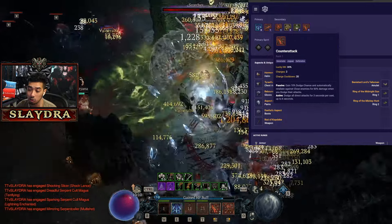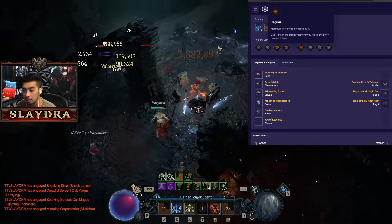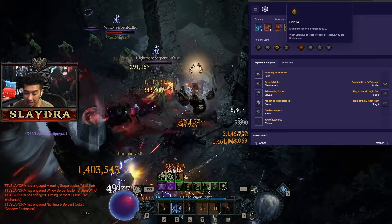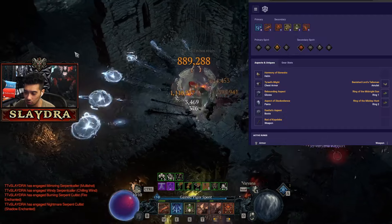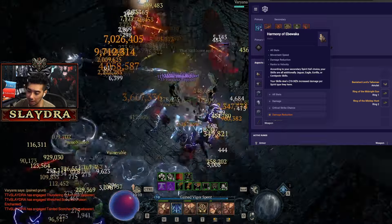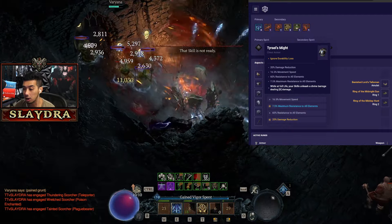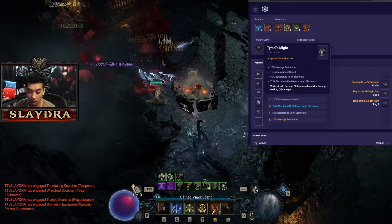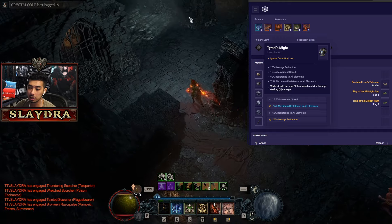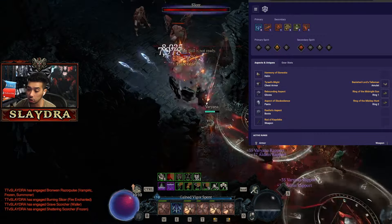We're running Counter Attack literally just for the dodge. For the primary spirit, run Gorilla or Jaguar, and on the secondary spirit you can also run Gorilla — that makes you always have Unstoppable, which is quite nice. Just don't run Eagle anywhere because your main skill is Eagle and we need the bonus from Harmony of Abakwa, which gives a massive amount of damage. If you can run Tyro's Might that is ideal; if not, get a chest piece with armor and resistances. You can also run Rakano's Wake boots, which give resistances and a non-physical damage bonus — and since Quill Volley is lightning, we'd get a bonus from those boots.